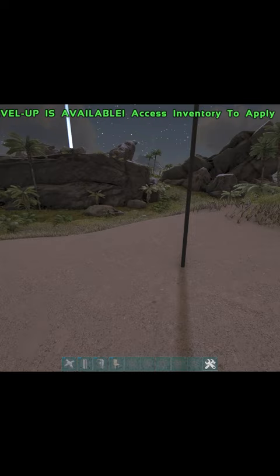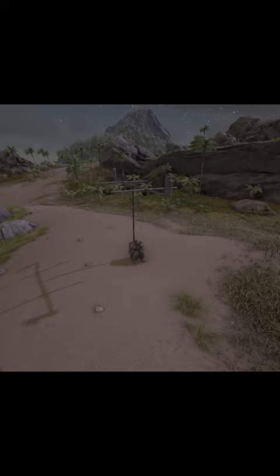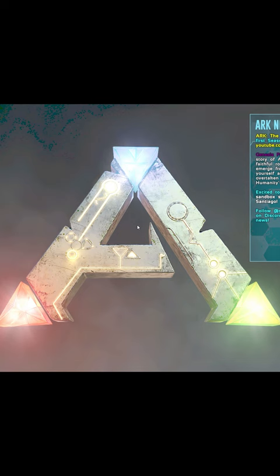It doesn't have to be connected to the water, by the way. Put the chair inside the pipe, whichever direction you want. Sit on it and it should look like this, then you disconnect. And then you're going to re-evaluate your life choices that you're still trying to mesh in 2023, uninstall the game, and stop.